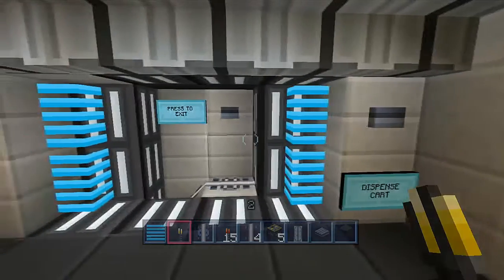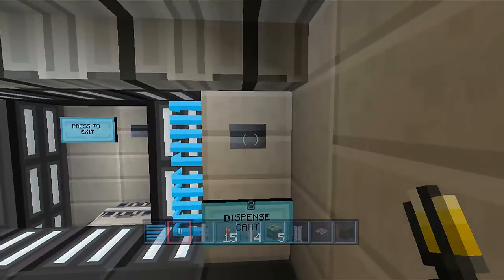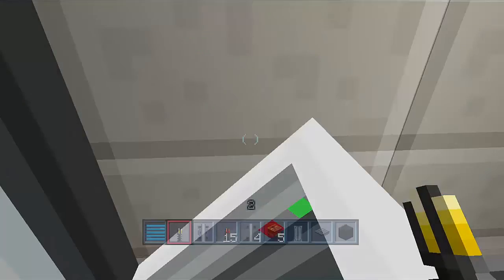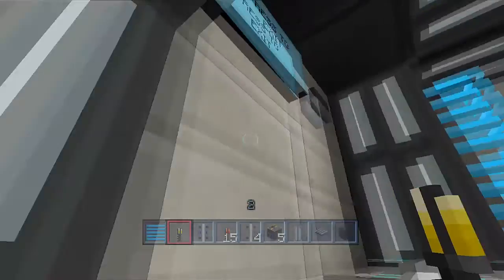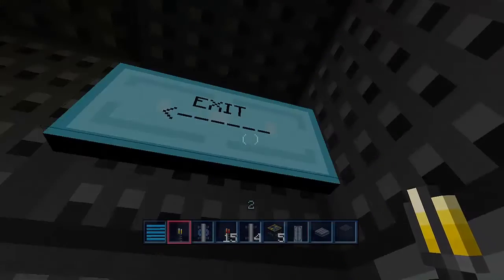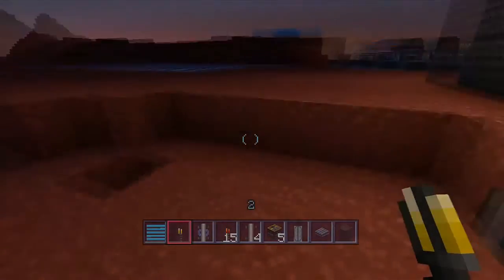A single block hole, dispenser-style minecart did not work, so I played around with a few ideas and got something that was somewhat working. You dispense the cart, press the button to go — there's a little airlock there, it goes by pretty quickly and takes you to the little exiting chamber. When you jump off, you trigger the cart to go back and it opens the door.